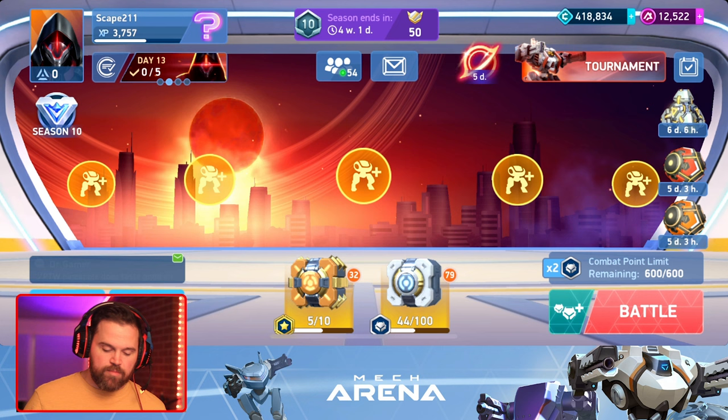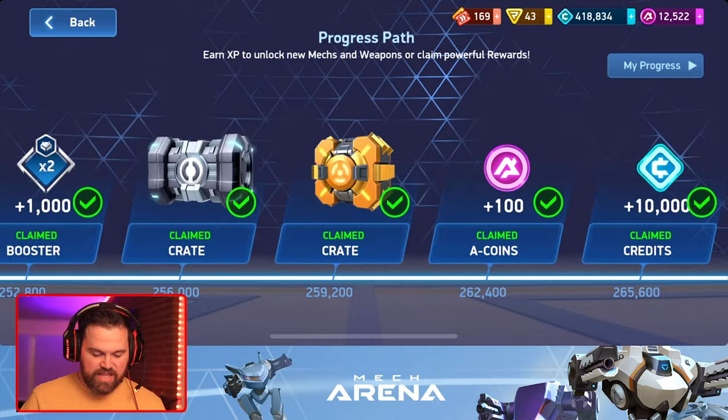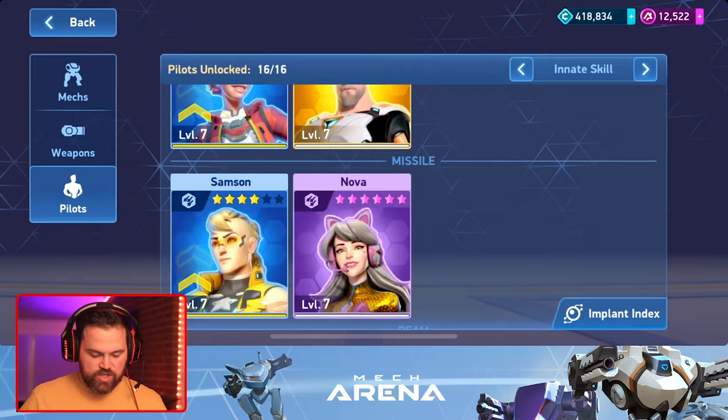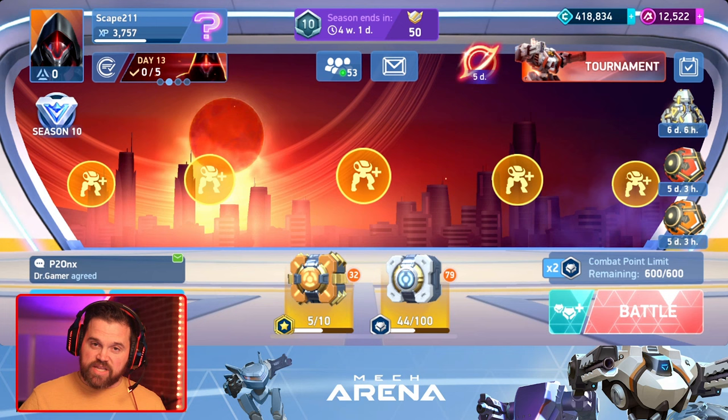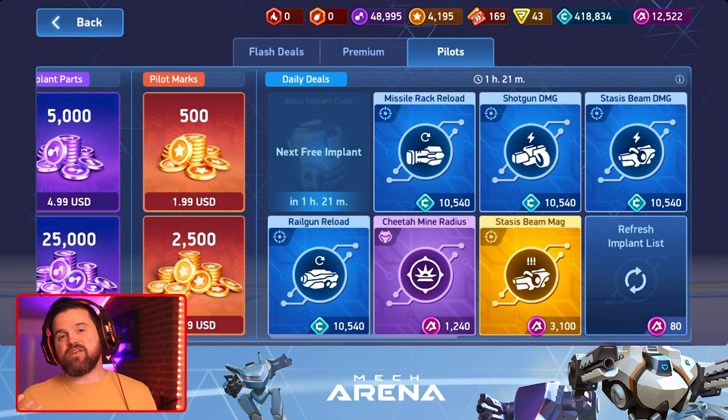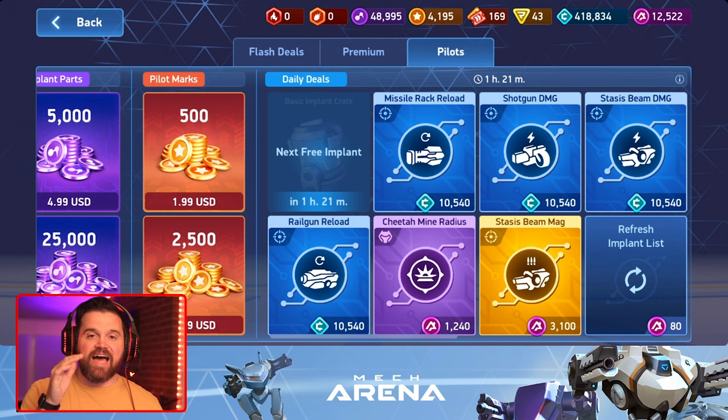We're going to be limited in what we can do with this kind of hangar because we won't have access to all those goodies that paying players get. Our limitations are going to be the progress path — that's our main limitation for mechs and weapons. For pilots, only those you can buy in-game with in-game currency. For implants, we want to focus on those we know will come in the shop when it cycles, so you need the currency and the patience to wait.